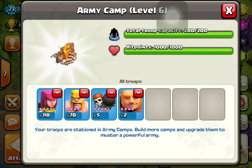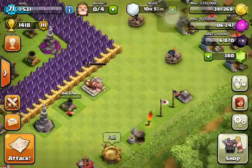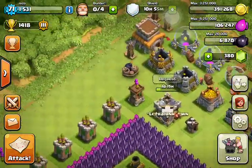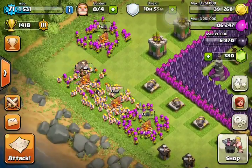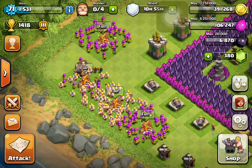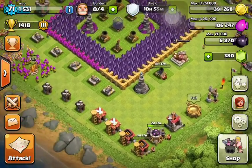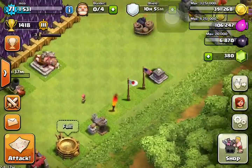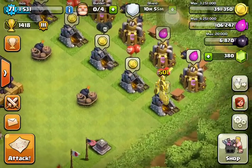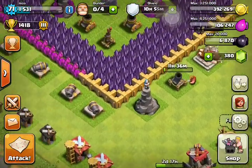My army comp is 110 archers, 70 barbarians, 5 wall breakers, and 2 giants. The reason I use 2 giants is that once I take out the exterior pumps on a dead base, I want to tank in toward the dark elixir storage. I use barbarians to cover for the wall breakers, then bring in the giants, and basically send wave after wave of barbarians and archers behind those giants while they soak up the defenses.